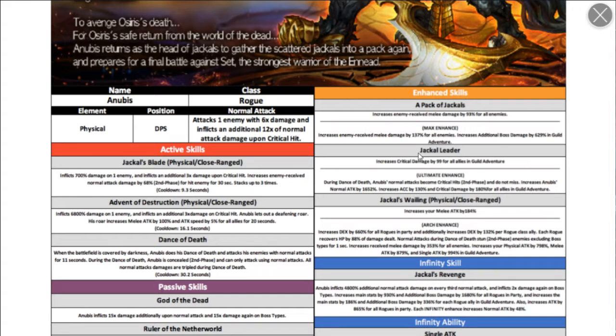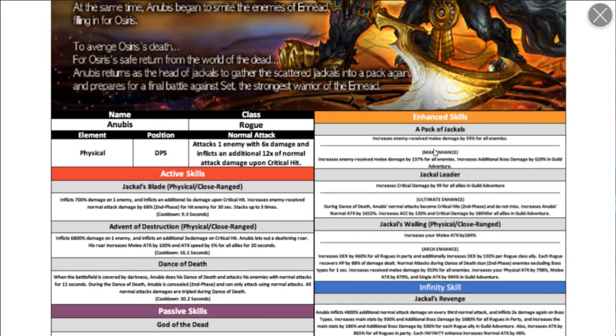Pack of Jackals — his max enhance. The base version increases melee damage that enemies receive. When fully maxed, it also increases additional boss damage for guild adventure.